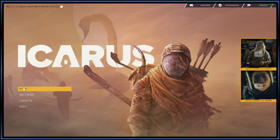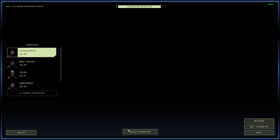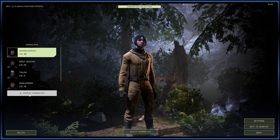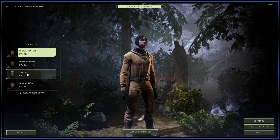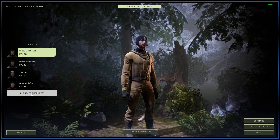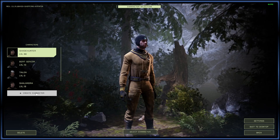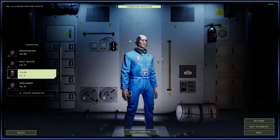Then you want to go in here and click Play. When your game is just starting up, you won't see any characters on the left, so you'll want to create a character. The character creation is very simple — there's nothing mechanically important to the game about it. I'm going to go ahead and use my Talon character here, because he's brand new.